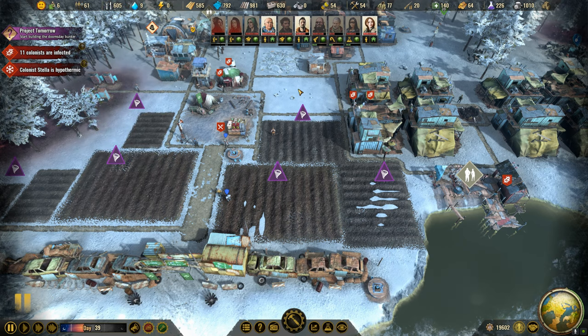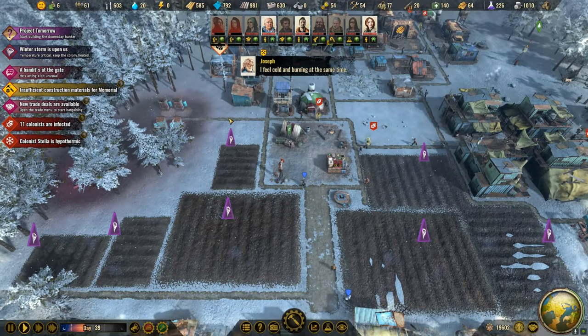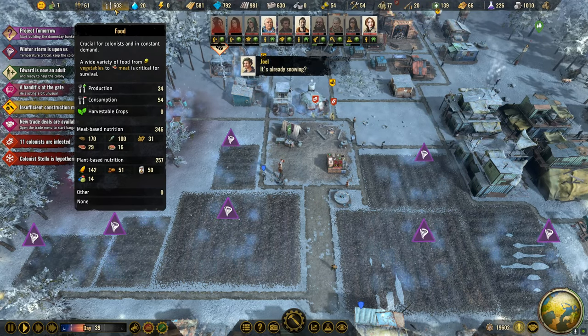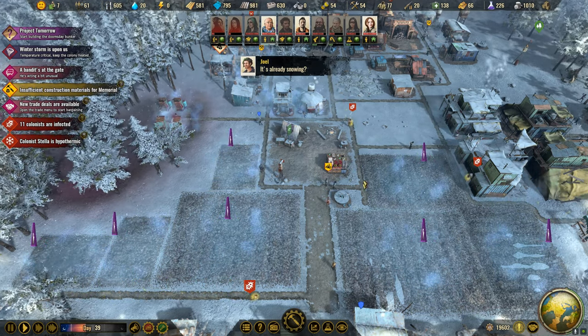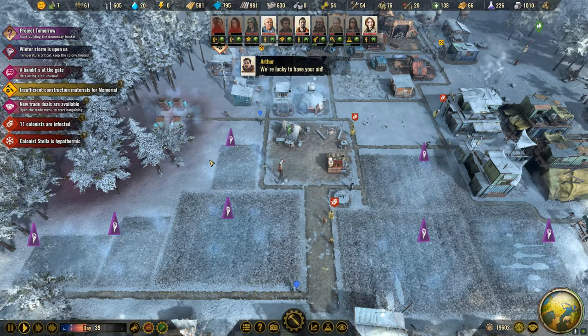Hey everyone, we're back with our next installment of Surviving the Aftermath. My name is Jax, and we're on day 39. We're currently in the middle of the Winter Storm Catastrophe — not a big deal, but it did put a hamper on our farming. As you can see, we've done well to address the malnutrition issue we've been having. What we did was start building a bunch of farms, though originally we had to solve it by building some small farms first to get things rolling.